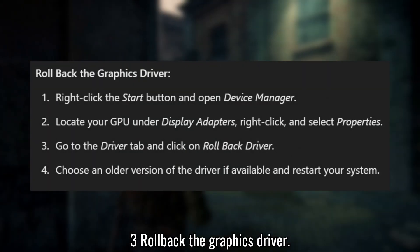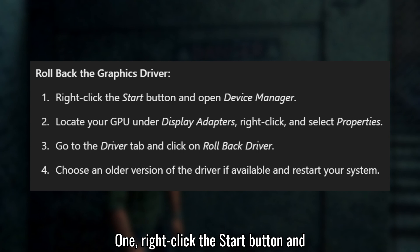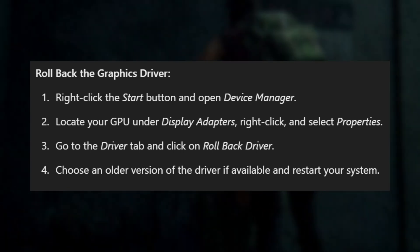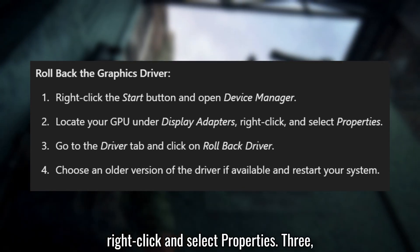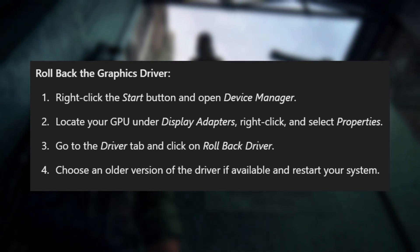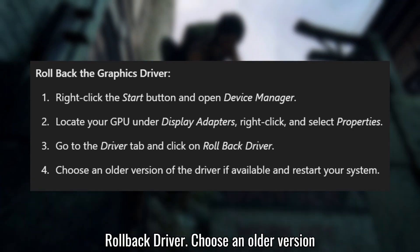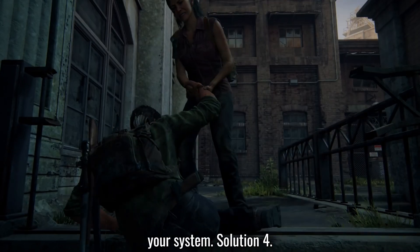Solution 3: Roll back the graphics driver. Right-click the Start button and open Device Manager. Locate your GPU under Display Adapters, right-click, and select Properties. Go to the Driver tab and click on Rollback Driver. Choose an older version of the driver, if available, and restart your system.